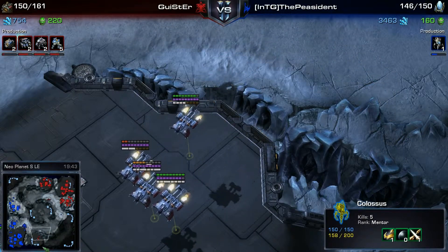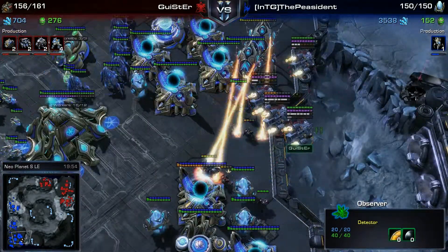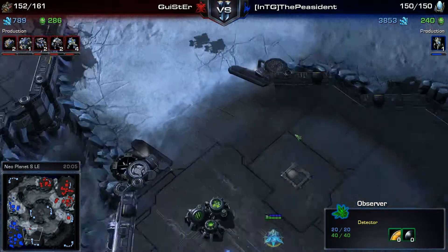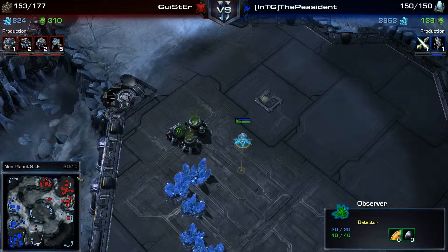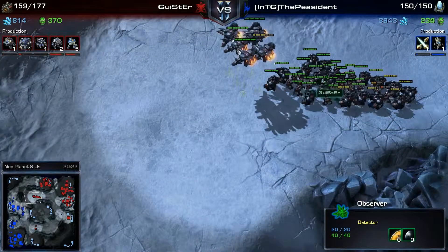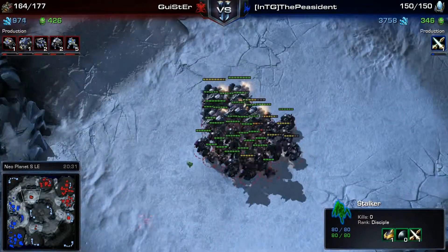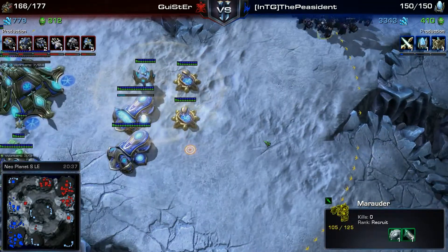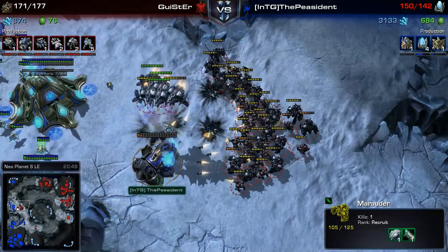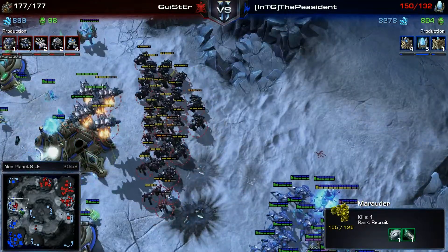His Observer is still in the same spot — the Terran has not realised it's there. The Medivacs come in and go straight out again; he killed one medivac — good play by the Protoss player. The Terran really needs to start thinking about that Observer. He's continuing to push Colossus production; he's got a ton of minerals. His ground army is getting pretty good with the Stalker numbers. The Terran still has 1-1 and is not going for 2-2 upgrades yet — I'm not sure what this guy is going for.